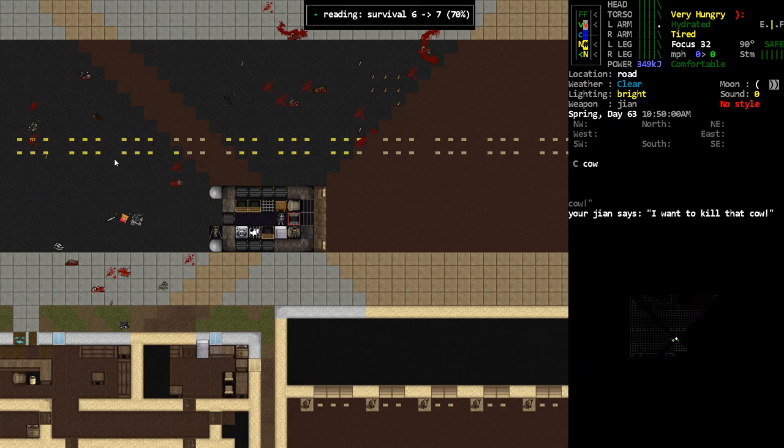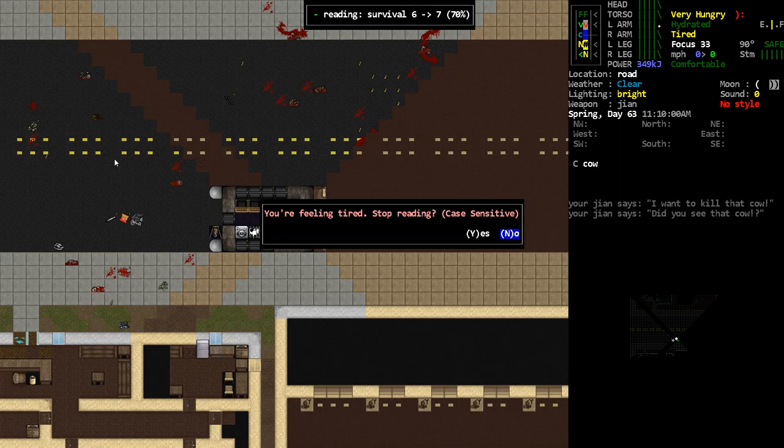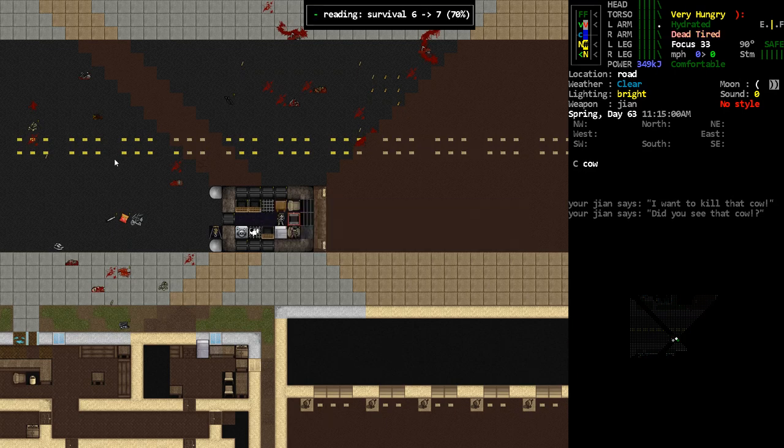We should do survival first since that helps get more CBMs; cooking we don't really need to go higher. I basically want to help these guys survive, maybe get some mutagen going. We also got a little bit more bionic power ourselves — got a UPS-powered thing so we can shoot our guns using UPS power. When we're done with this book we'll go test that out, use the bolt launcher or the butterfly on something.